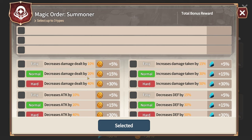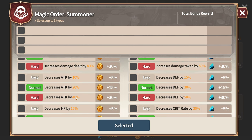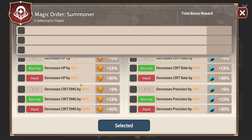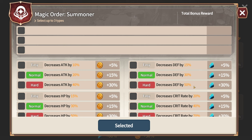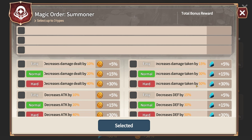Just to go over what you can decrease: damage dealt by 40%, 20%, or 10%; attack by 40, 20, or 10; HP by 50, 30, or 10; crit damage by 160 or 30; precision by 40 or 20; crit rate by 40 or 20; defense by 50, 30, or 15; and you can increase your overall damage taken by 50, 30, or 15.